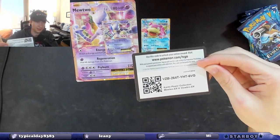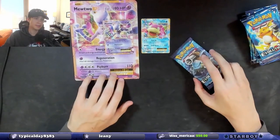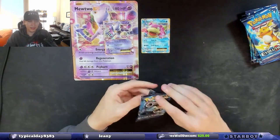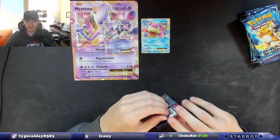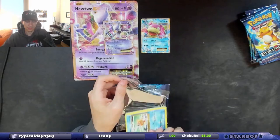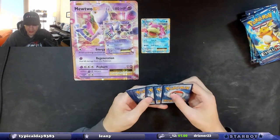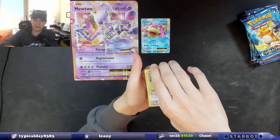Here's the code card for the box — if you want it, typical day, it's yours. If you're watching this on YouTube someone's probably already used it, but hopefully you get it. Let's get into these packs. I feel like XY Evolutions has a lot of the same cards as Celebrations. Let's see — code card, boom. I'm so used to doing four packs, gotta do three.